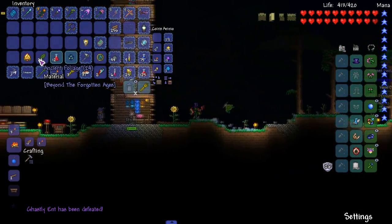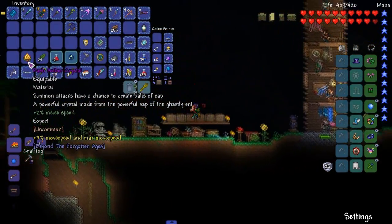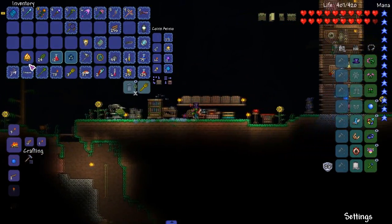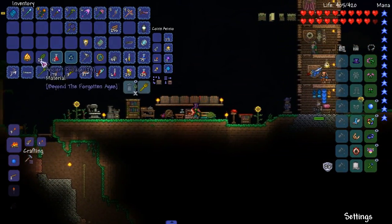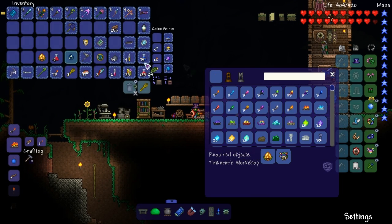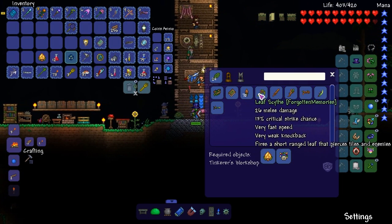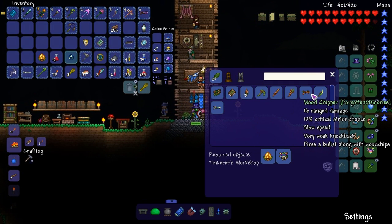Treasure bag! What do we get? Ancient foliage and rash of amber crystal — summon attacks have a chance to create balls of sap. So it's pretty much useless for us. Yeah, it's a minion thing. For summoners.